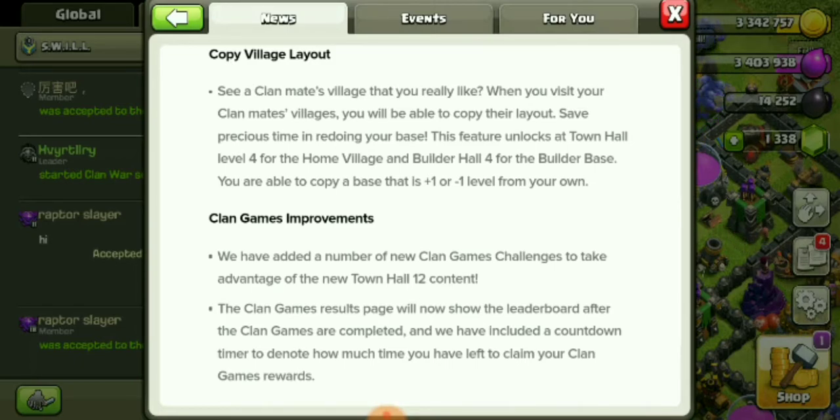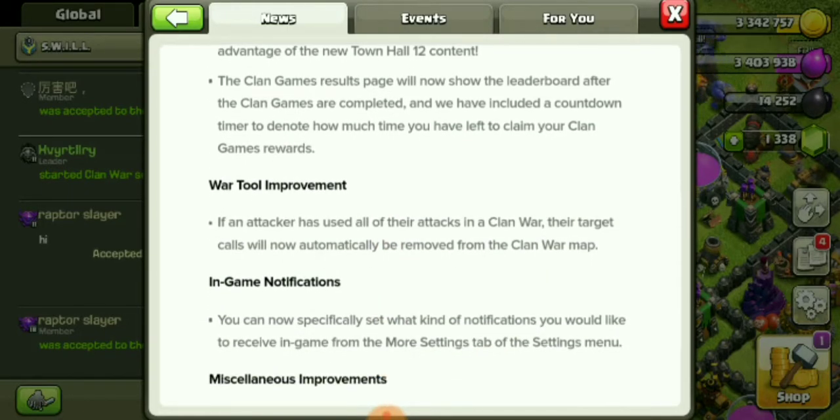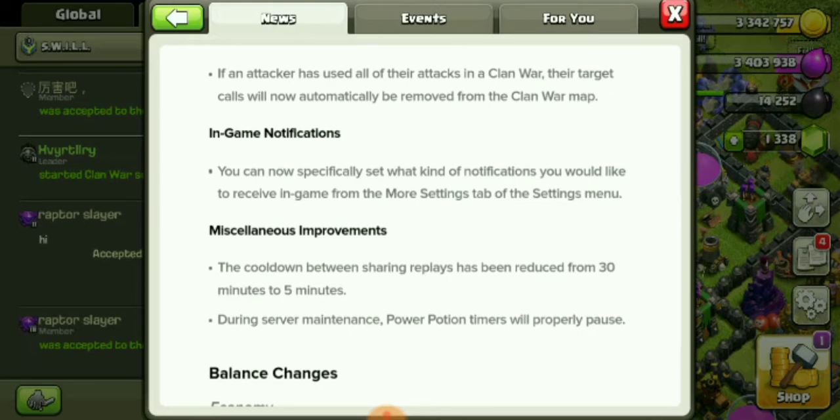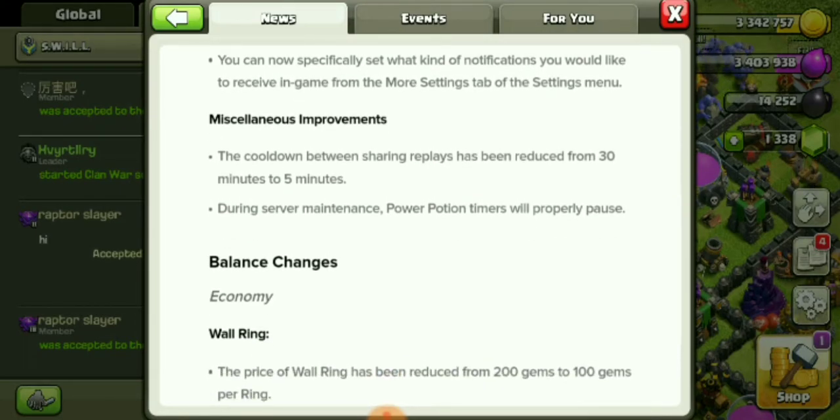Clan games improvements: new challenges have been added to take advantage of Town Hall 12 content. The clan games result page will now show the leaderboard after clan games are completed, and there's a countdown timer showing how much time you have left to claim your rewards. War tool improvement: if an attacker has used all their attacks in a clan war, their target calls will now automatically be removed from the war map. In-game notifications can now be specifically set from the settings menu.